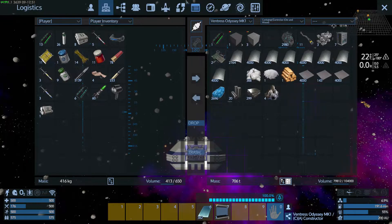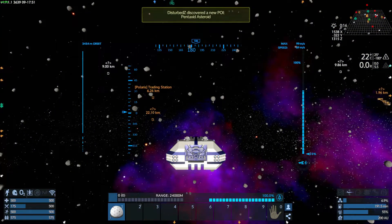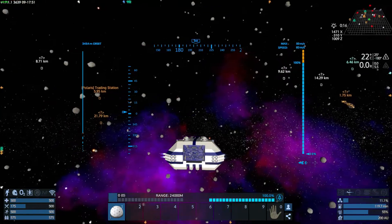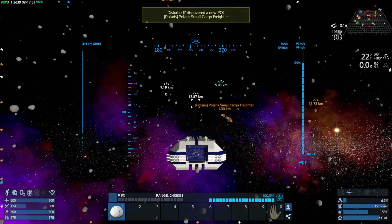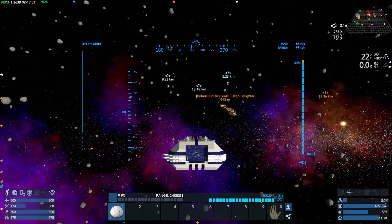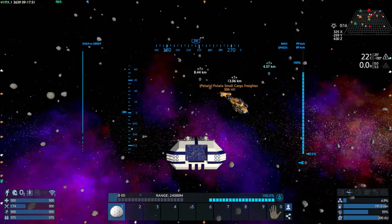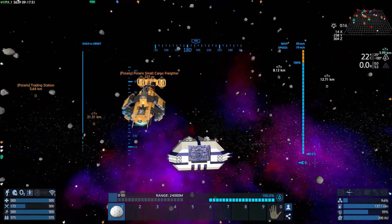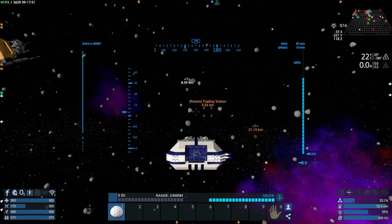As far as ore goes, we don't have any ore. Hold on, what are we passing over here? What is that? I've got to investigate - squirrel moment! What are you? Polaris small cargo freight - I don't think I've ever seen this. Let's get up here and take a look, a little eyeball action. Let's see what we got here, what kind of design are you? Yeah, I've seen that one before, I think.